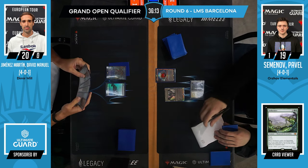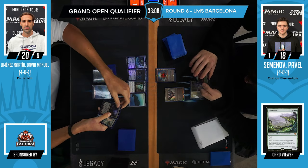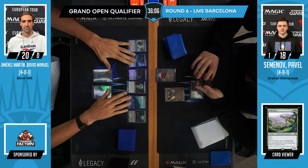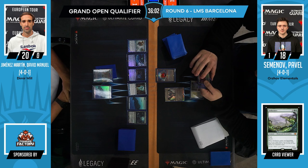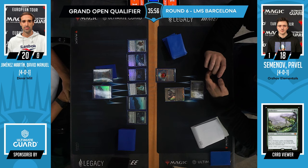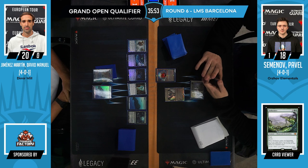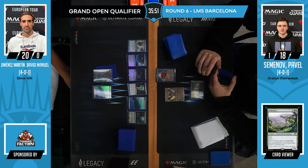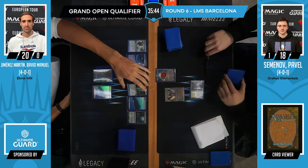Thoughtseize. To be fair, Pavel knows that his life total in this matchup is not really going to be too relevant, so he doesn't mind. Okay, that's a hand. What are we looking at? That's a Tasha's Hideous Laughter, there's an Archive Trap, an Echoing Truth, and the second card from the left — Fractured Sanity. A pretty good hand, although kind of slow. He might bounce the EE, but that doesn't accomplish much.